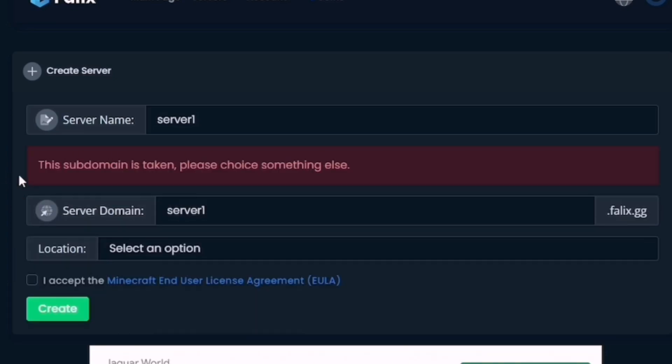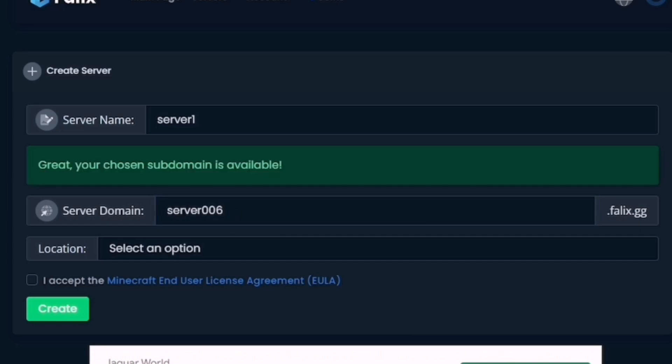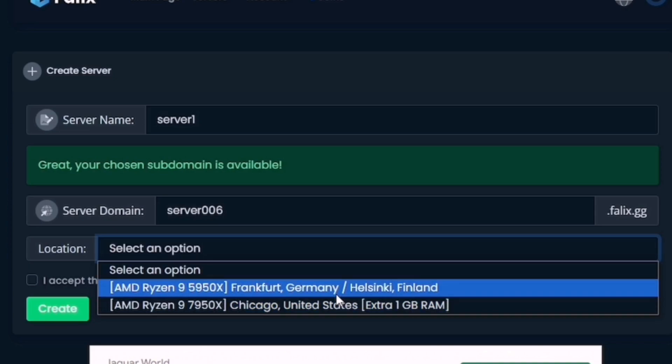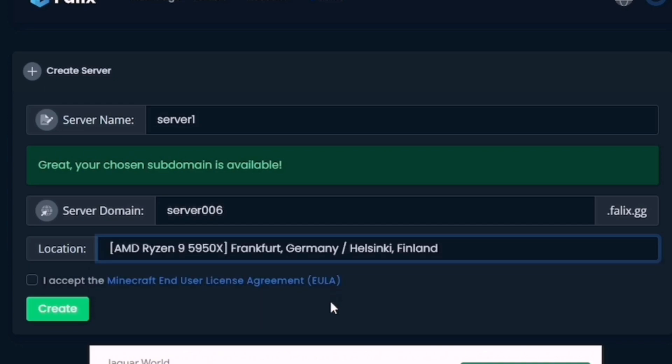Click outside the domain field to check if it's available. As you can see, it's not available, so we'll change it to '006'. We now have 'server006' as the domain. After that, choose your location — we have Germany and United States. I'm from South Asia so Germany is closer for me, so we'll go with Germany. Then accept the Terms and Conditions and press Create.